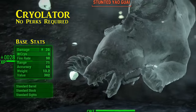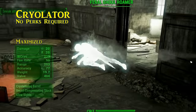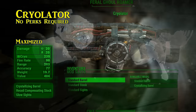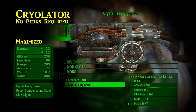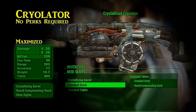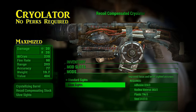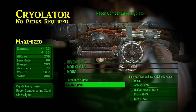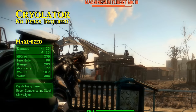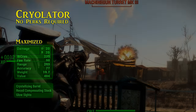The cryolator truly shows its value when being upgraded, with a doubled maximum damage potential if the crystallizing barrel is used, turning the spray attack into ice pellets instead, adding 20 ballistic damage, and making it more ammo efficient in the process. There are also no perk requirements when it comes to upgrading at the workbench, so once you have the materials necessary you can upgrade at your leisure. Even if you do not use big guns, the potential for chill-out one-liners against your foes makes the cryolator worth it on its own.